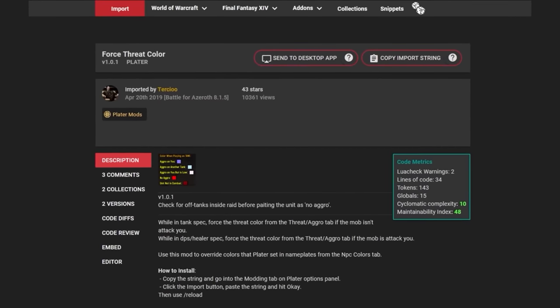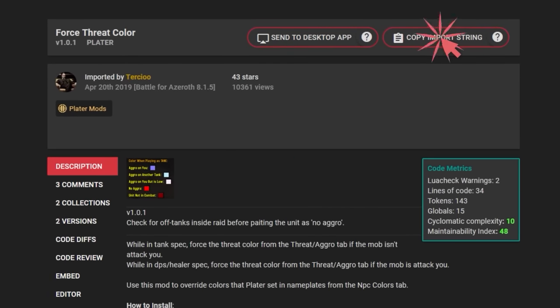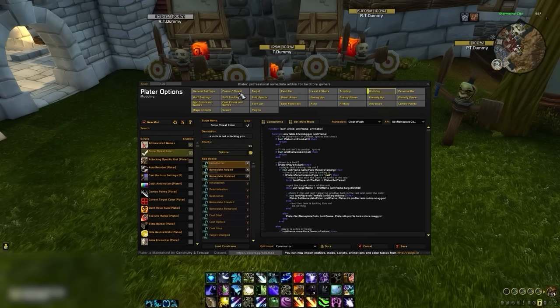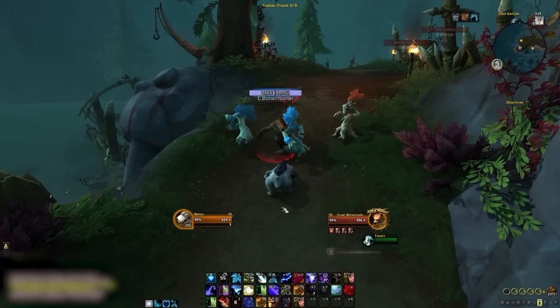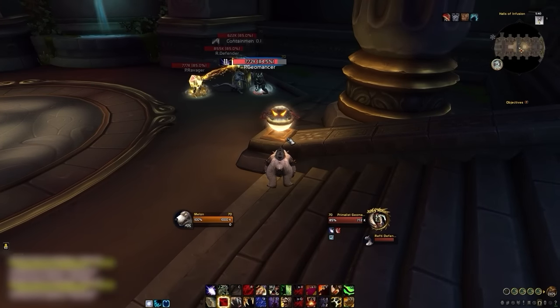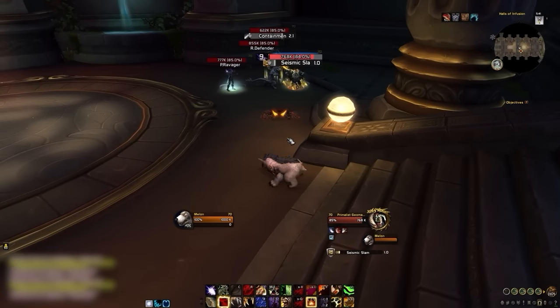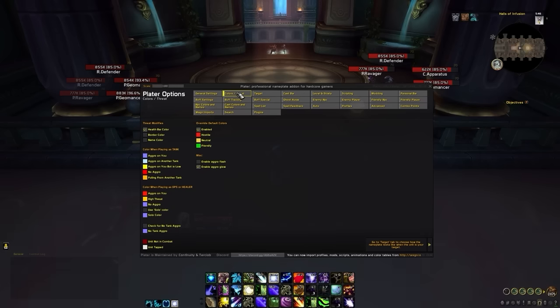The next script that we will want to add is force threat color, which we will also find on wago. Copying the import string and pasting it back into WoW. This mod will override nameplate colors based on threat, and you can modify these colors in the colors and threat tab. For instance, if you are a DPS or a healer and have aggro on a mob, then the nameplate will turn red. If you are a tank, and do not have aggro on a mob while in group combat, then its nameplate will turn red, otherwise the nameplates will be their default color.